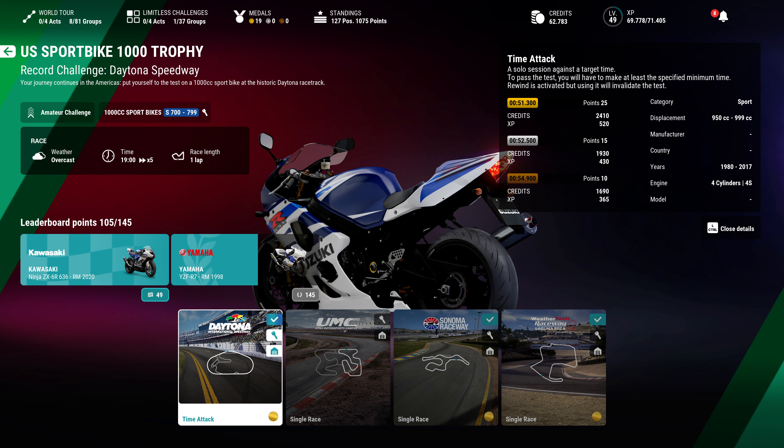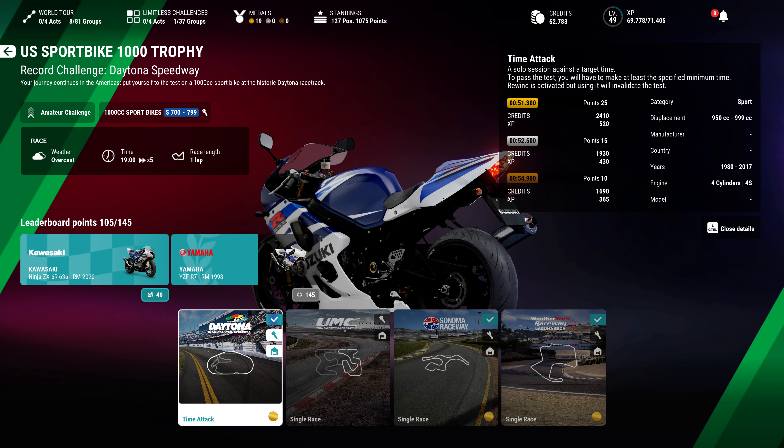Welcome back to another DotRace video. Today we're going to be playing Ride 5, and I'm going to show you how to get the gold time in the Time Attack Challenge of the US Sportbike 1000 Trophy for the record challenge of the Daytona Speedway. I already have done a guide on this but there were a few discrepancies with the bike I used, so I'm just going to do it again from scratch.